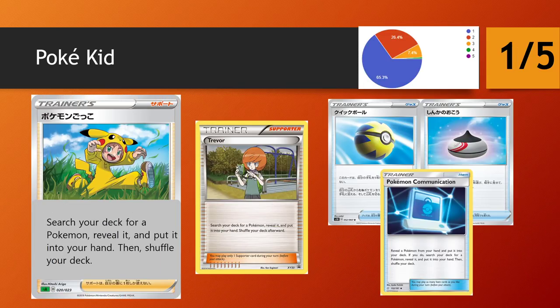We move on to Poke Kid. You get to search your deck for a Pokemon, reveal it, and put it into your hand. Again we have a predecessor — Trevor does exactly the same thing. Unfortunately, Poke Kid is coming out in a format where we get amazing item ball search: Quick Ball, Evolutionary Incense, Pokemon Communication, and even Great Ball in this set. Poke Kid may have occasionally been considered in previous formats without such amazing ball search, but it's pretty much a nail in the coffin now. It's very rarely ever going to see play unless item lock sprouts up at some point.